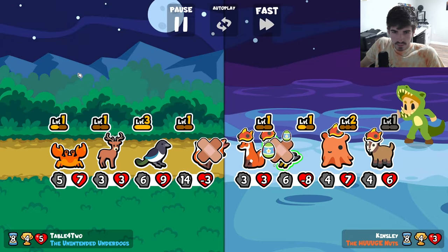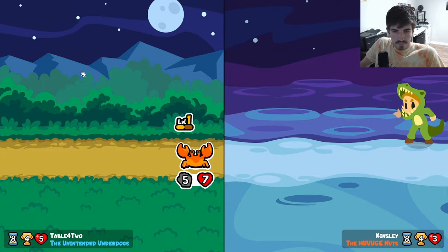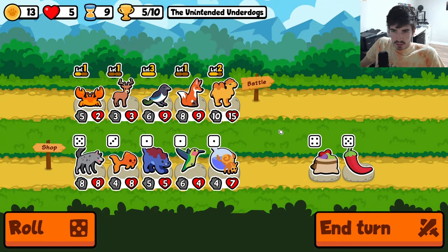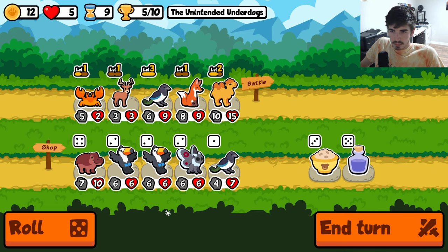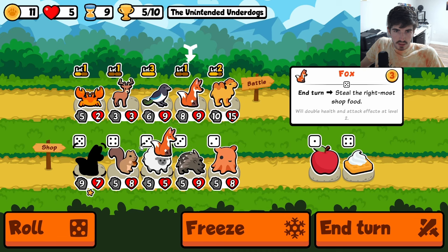That's tough. Are we good still? We are. We're just that strong where it didn't even matter that we lost the breakpoint. So what are we going for here? Obviously none of this. Let's roll. Could try a hippo. Another fox is huge. The fox is actually higher attack than this guy. How unique.